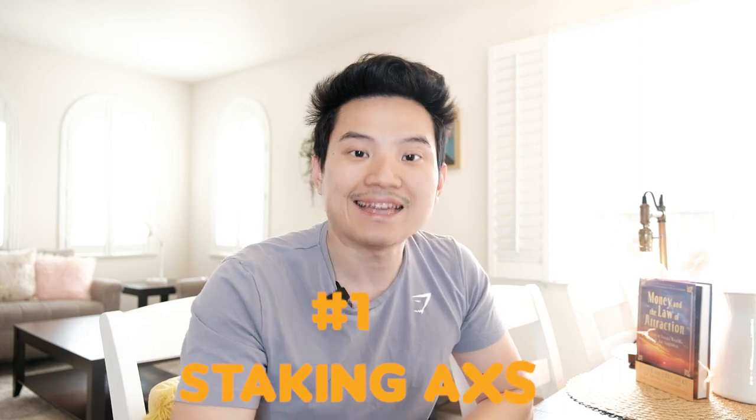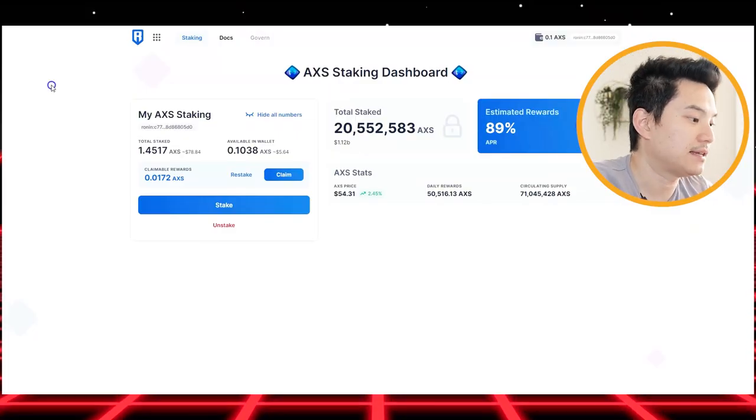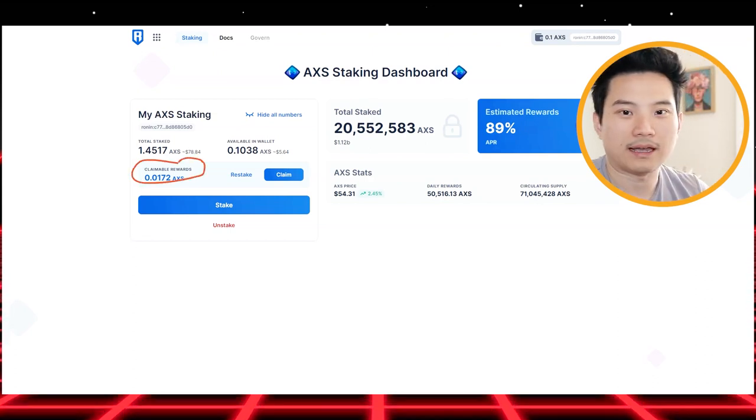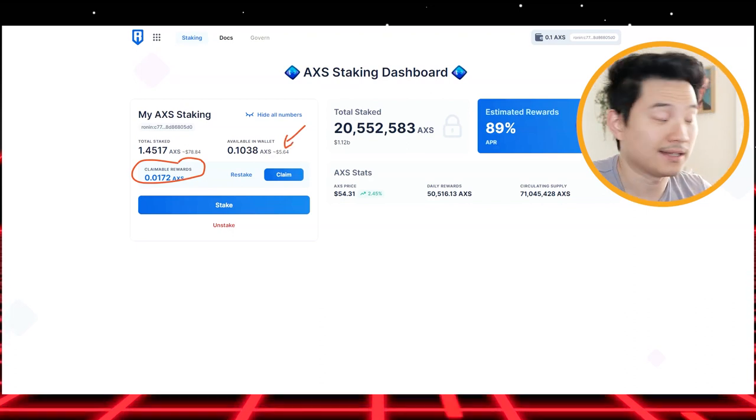Number one: Staking AXS. This is a token in Axie Infinity that you can stake. You can see right now that I staked around $78, but the value is down — I put in about $100. You can see that I'm able to claim this amount right now, probably every week. And this is how much I make right now, which is $5.60.